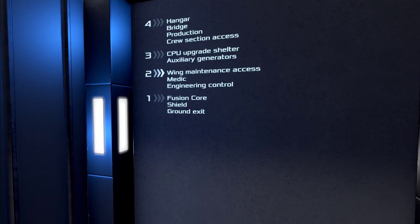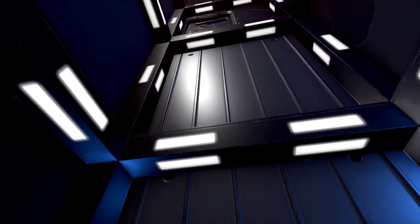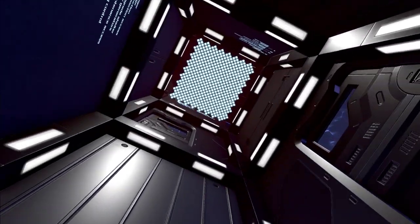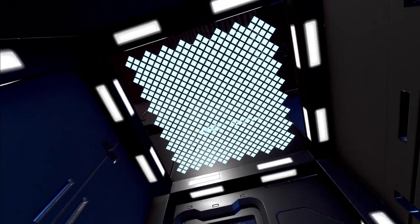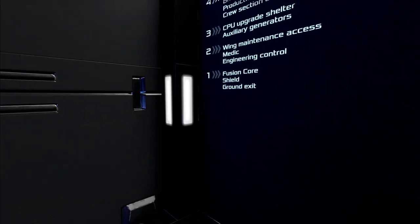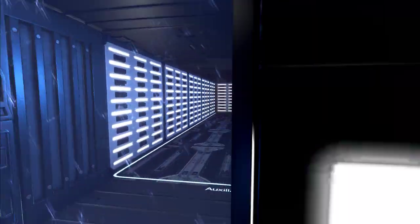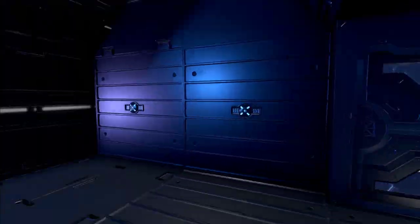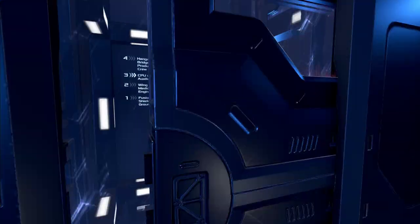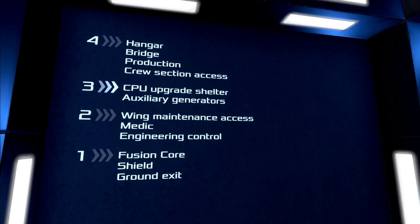Let's get to the elevator - we're on deck two. I like how the arrows are highlighted on the info LCD inside the elevator. Looking up, there's a cool looking LCD on the top - kind of a fake ceiling. Going to deck three - it's basically the auxiliary CPU room. Deck four, and we can hear things opening which is a little freaky. There's auxiliary generators, CPU upgrade, and shelter here.